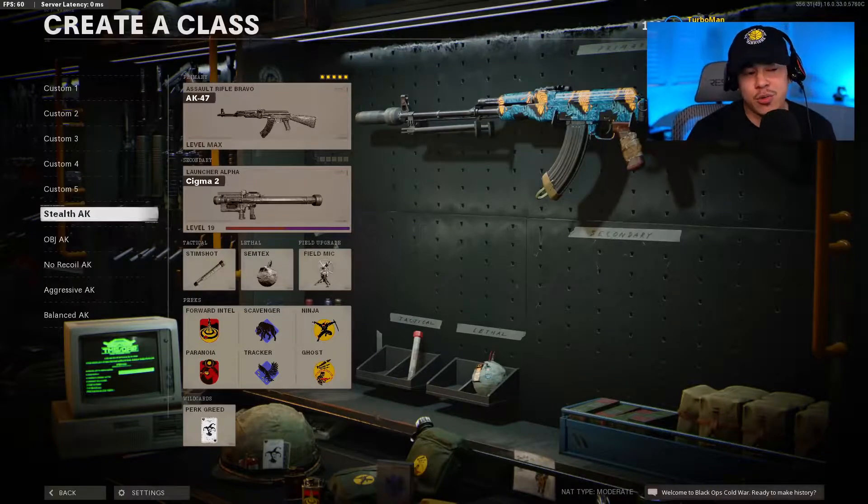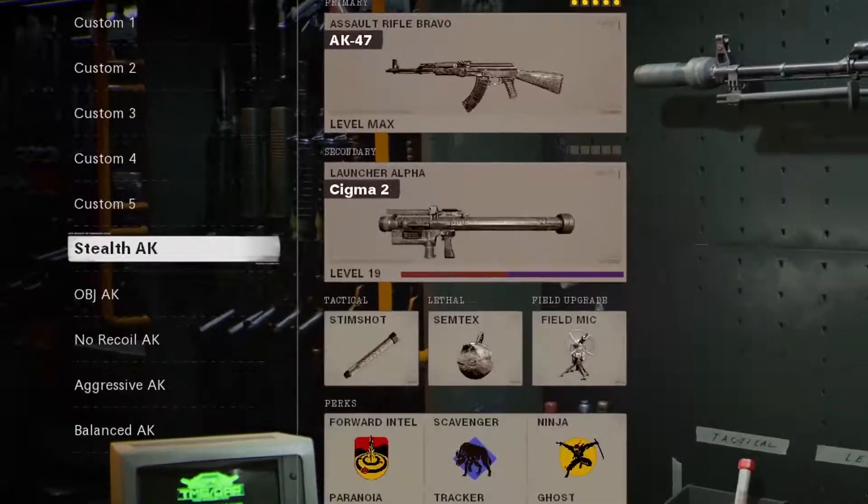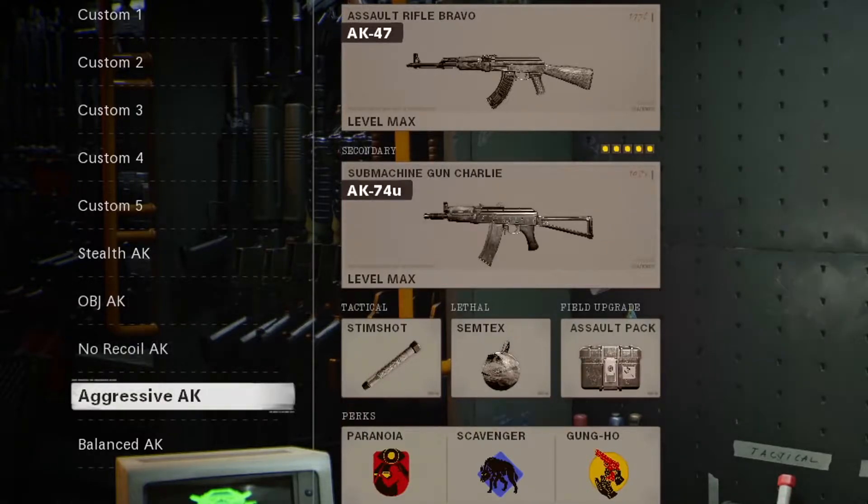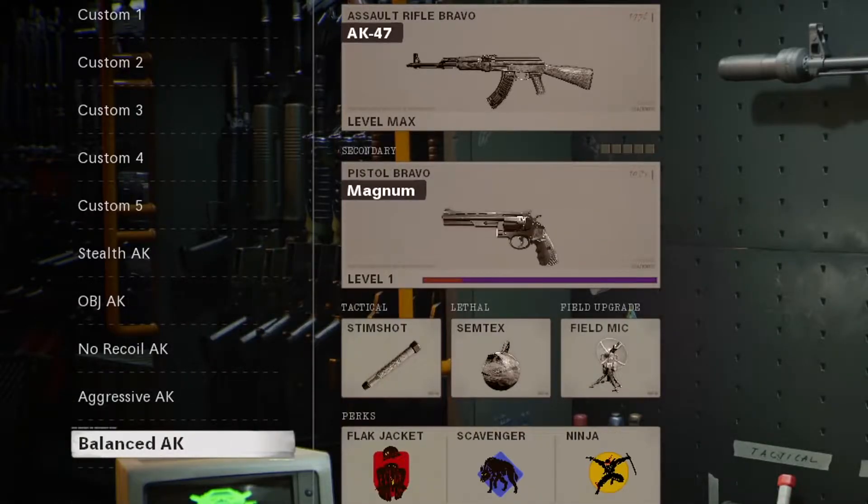Welcome back to another video. The AK-47 is highly regarded as one of the best, so I took the liberty of making five different AK-47 setups depending on your play style. We've got a stealth AK, an objective AK, a no recoil AK, an aggressive AK, and a balanced AK.